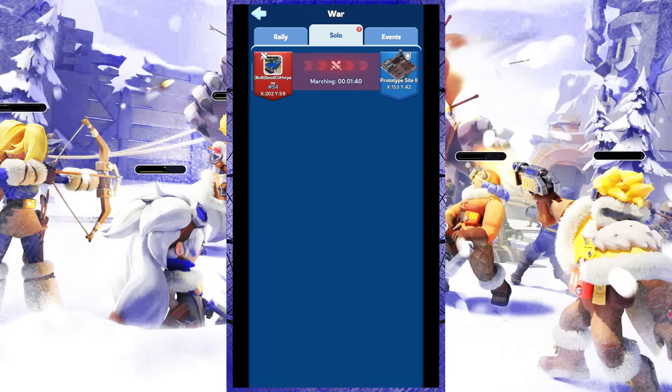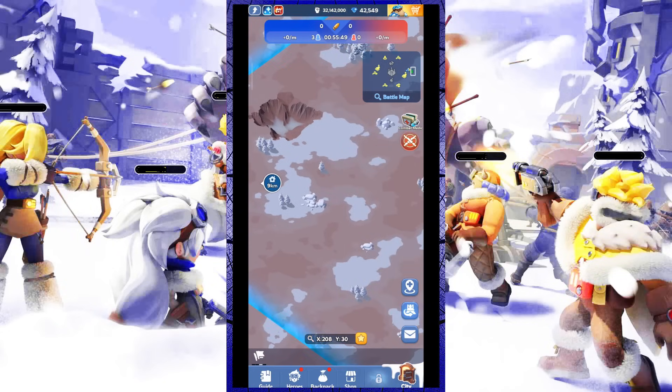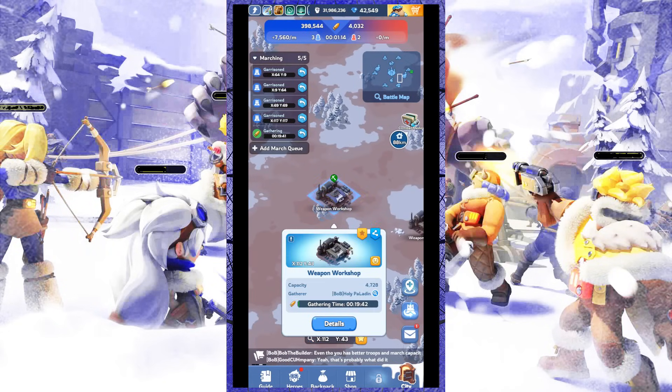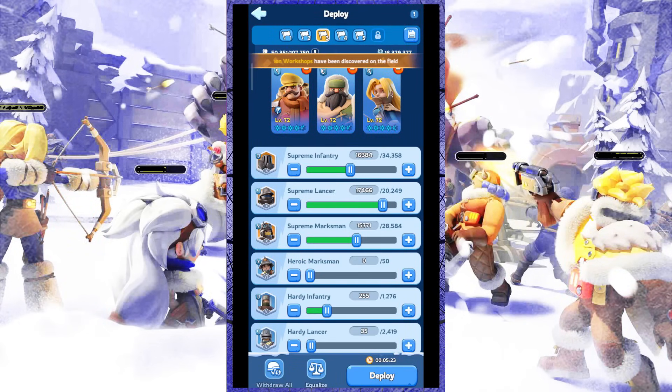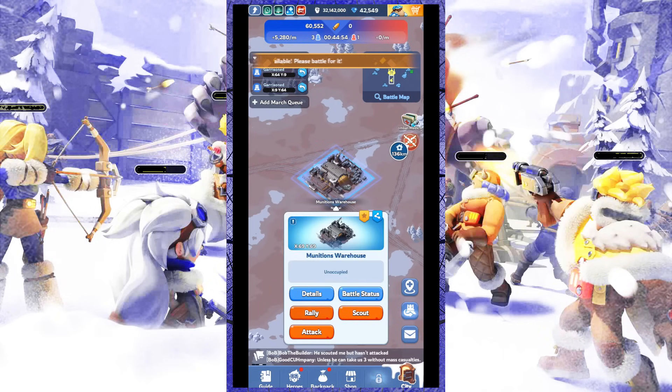Foundry Battle is an event that lasts for one hour where players from two different alliances fight each other over facilities that produce arsenal points. Whoever collects the most arsenal points will be the winner. The playing mechanism in Foundry Battle is actually quite simple — you only need to deploy your troops to the facilities to start collecting arsenal points.